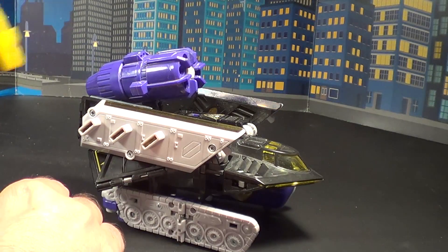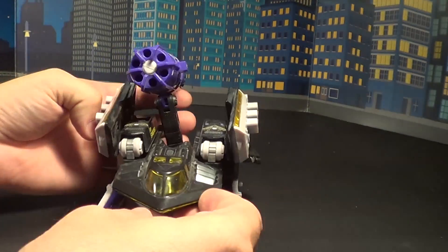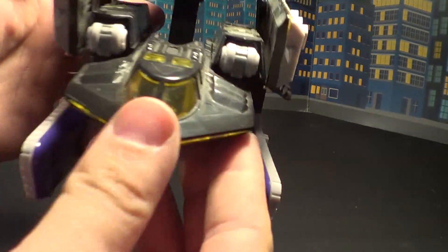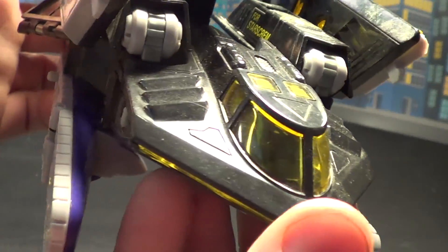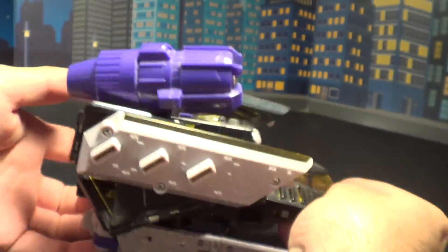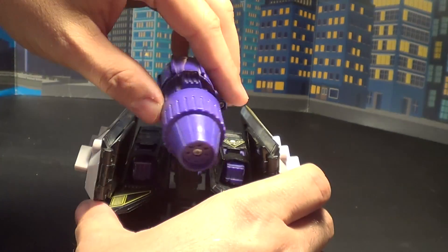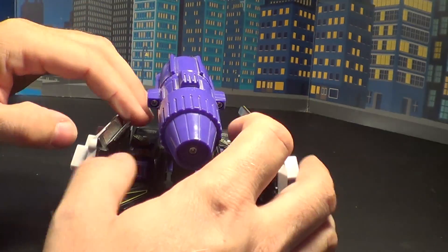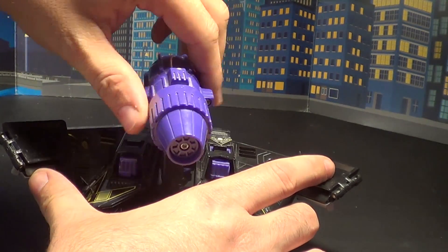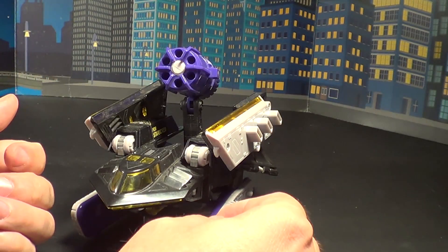You just take it off and throw it at another Transformer, or a brick wall, or whatever you're trying to blow up. Lots of translucent plastic throughout this thing — it really has a lot. The cockpit actually has a lot of detail, which is really neat. This thing here has the ability to rock back and forth and swivel about that far. If you did pull down the wings you'd get a 360, but why would you do that? It's a tank. Unless you're going to have it diving off a cliff.